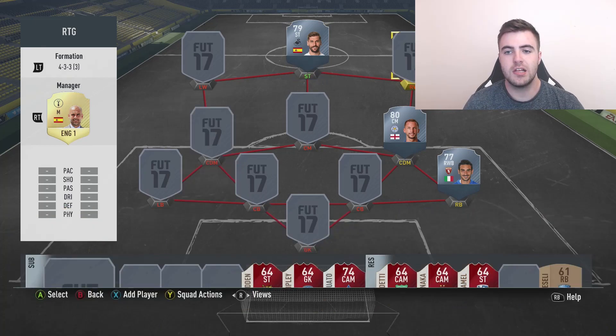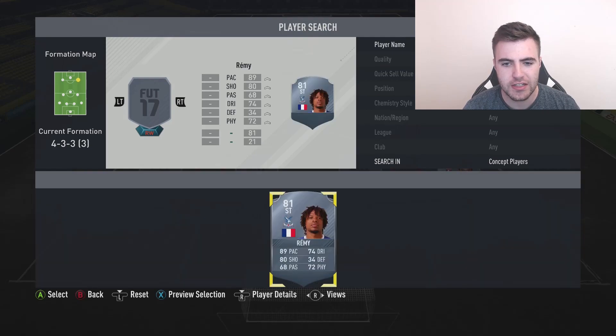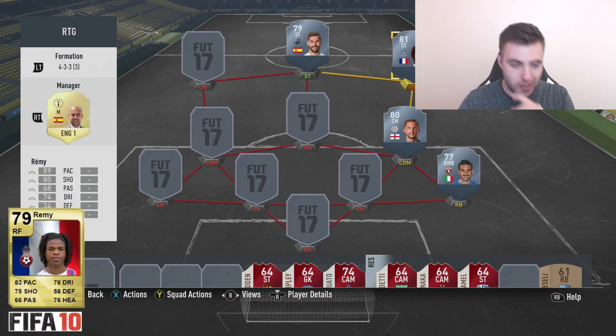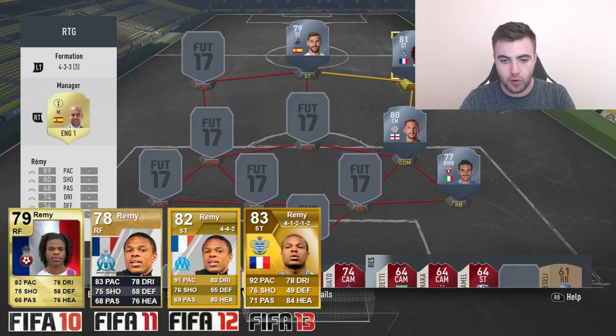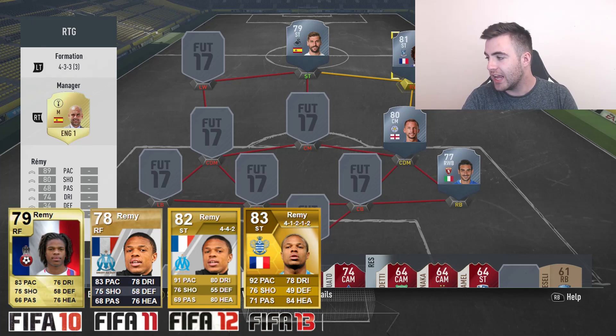Next up we have Loic Remy - as I mentioned, this is one I actually found out about thanks to the OneFootball app. I believe he was linked to go to Brighton right on deadline day, but it turned out he'd already agreed the deal with Las Palmas. We're going to look through his history. He actually started off playing for Nice - at least that was his first card on FIFA, though he was at Lyon beforehand. He scored 26 goals in 68 games there.